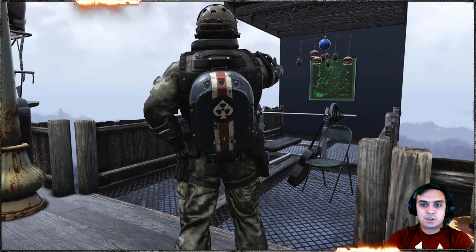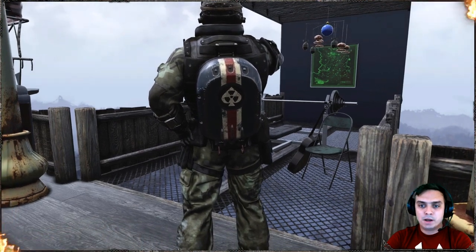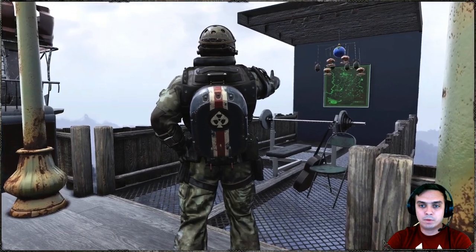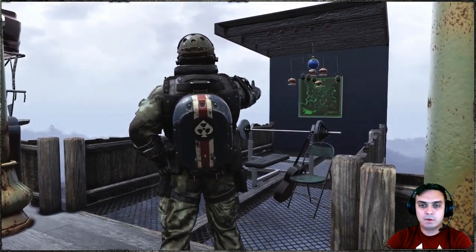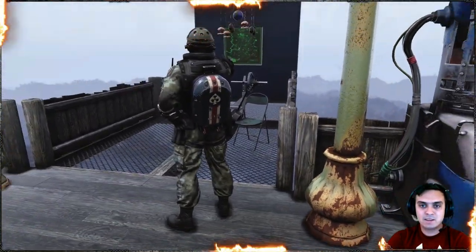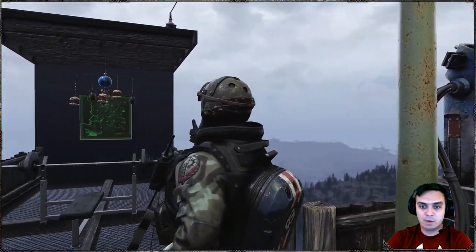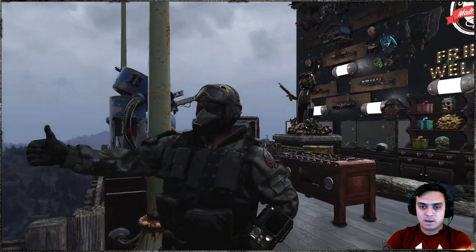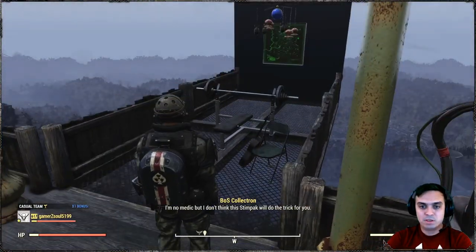As soon as you reach rank 86 you will unlock the backpack right here — I'll do a more in-depth review a little bit later in this video. And if you reach rank 92 you will unlock the tank helmet, there it is. I'm going to show you a more detailed review and jump to an area where there is more light.